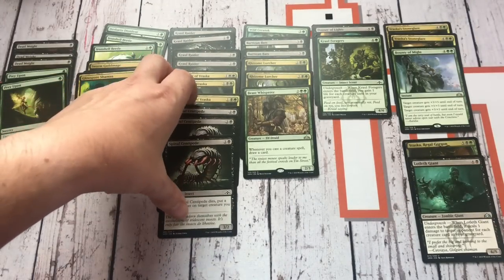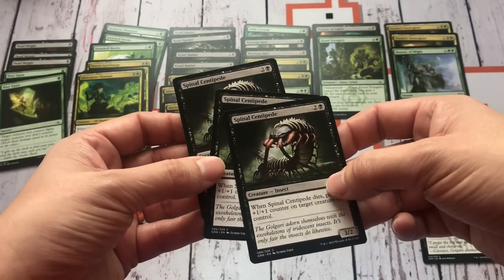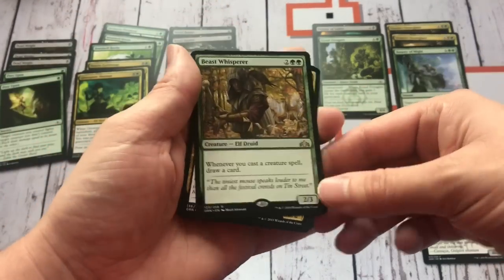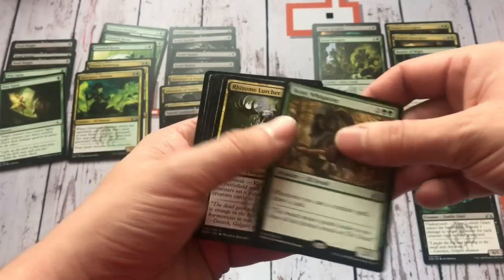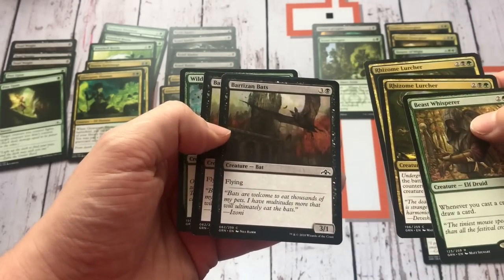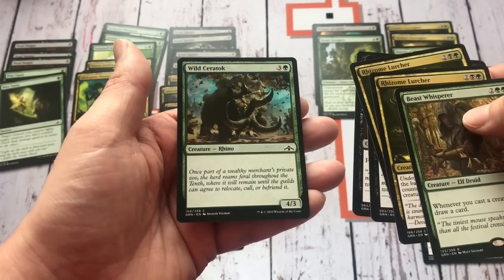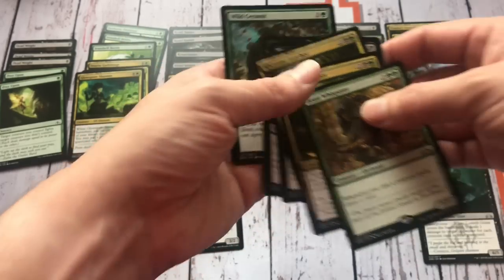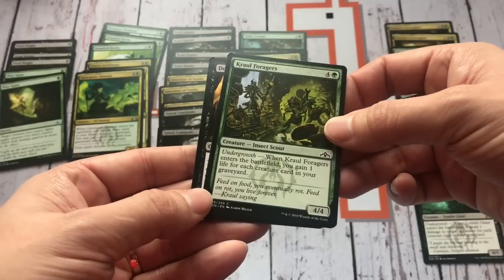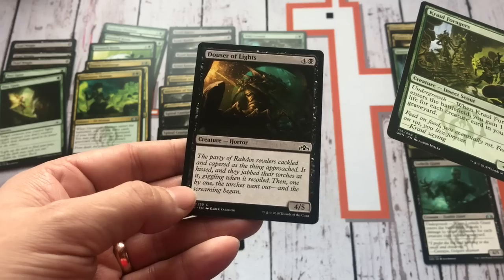In the 3-drops we've got a lot of our Planeswalker deck cards, and then we also get 3 of Spinal Centipede. In the 4-drop slot — quite hotly contested — we've got a rare with Beast Whisperer, a Rhizome Lurcher (2 of), 2 Bartisan Bats which is just a 3/1 Flyer for 4, and a Wild Ceratops — a 4/3 Vanilla for 4. In the 5-drop slot, we've got Cruel Foragers, a 4/4 with Undergrowth, and a 5/4 Vanilla for 5.